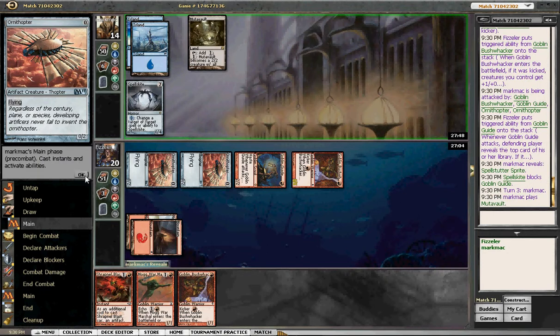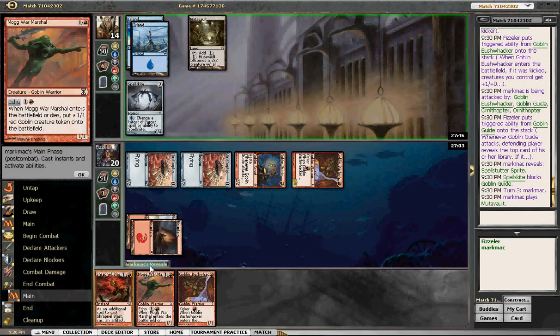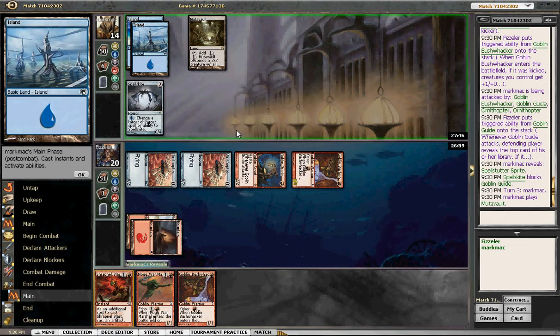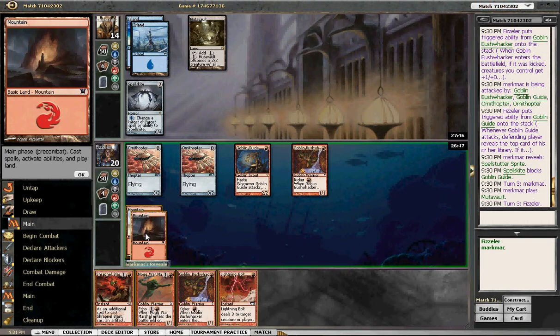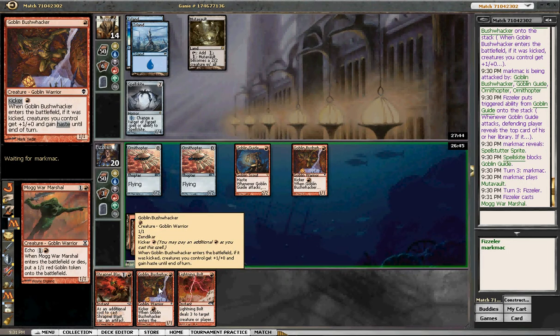There's the Mutavault. But that's fine, because he can only flash it in and counter a target spell with mana cost of one — which Mog War Marshal obviously isn't. He can instant speed Mutavault up. I'm just going to cast Mog War Marshal anyway, to see if I can get him to throw his creature down and tap him out, essentially.